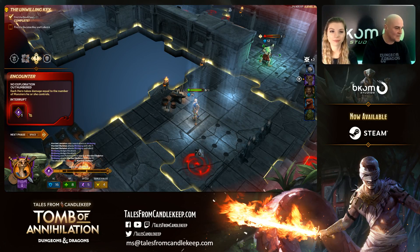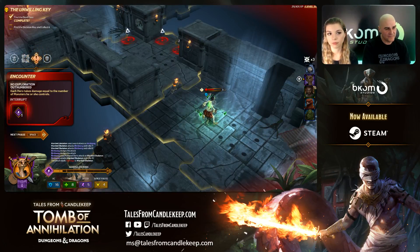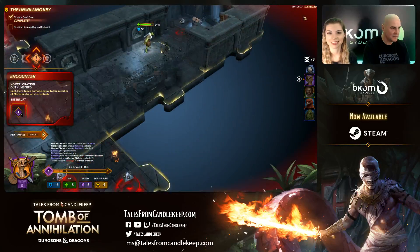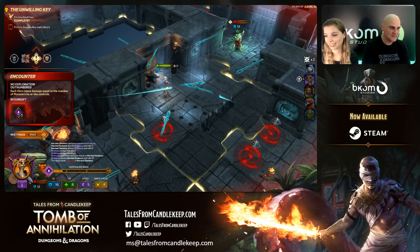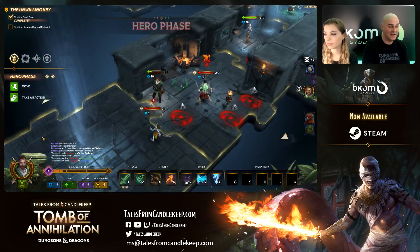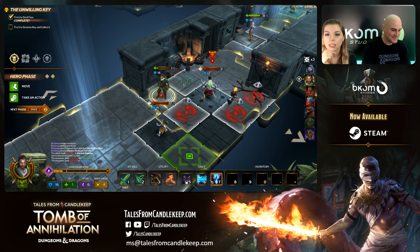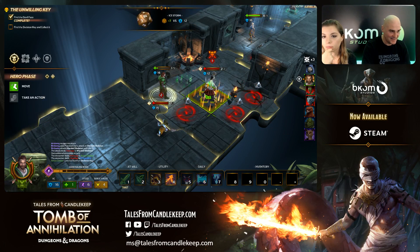Each hero takes damage equal to the number of monsters they control. I have one monster associated with Birdsong and Birdsong is going to get hit. The encounter also deals two damage to Artus Simber. Let's get clear of these guys. Artus gets the skeleton key. Ice Storm — roll an 8. That's enough — getting rid of the skeleton. Now I have the key. Next step: use the key to activate the Devil Face.